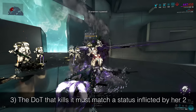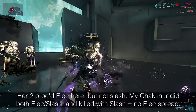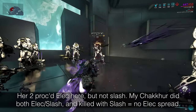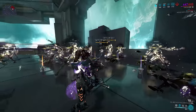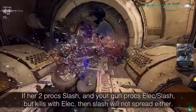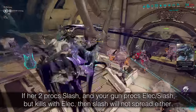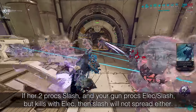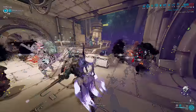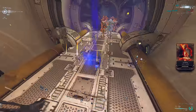Rule 2: the enemy must survive the direct hit and die to the DoT for it to spread. If they die to any raw damage afterwards, no matter the source, the DoT created by your weapon will not spread. Rule 3: the DoT that kills it must match a status inflicted by her 2. So if your 2 inflicts electric and your gun inflicts electric and slash, and the slash DoT kills the enemy, your electric stacks will not be passed on.